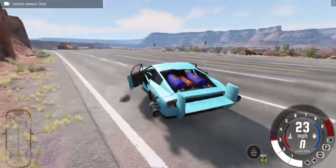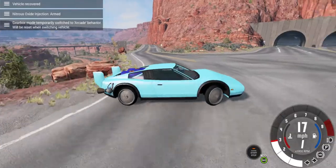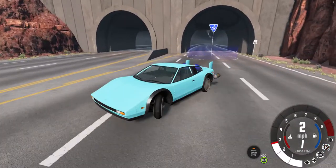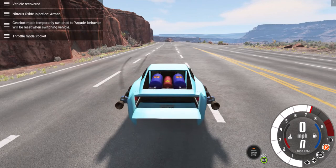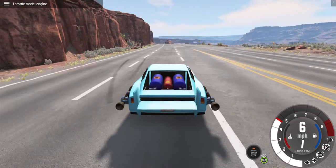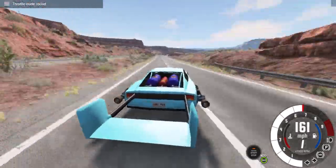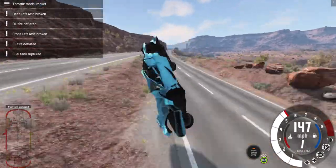I totally just botched that drift — I'm not the best drifter. Anyway, let's go ahead and line up right over here. So then you just press T, or you can bind it to whatever you want, to activate the rockets. We're just going to start driving and the rockets start firing. And of course we've got our nice stabilizer on the end — who knows why there even is a stabilizer when you can't use it to pull up.